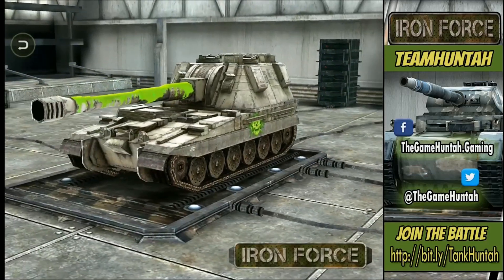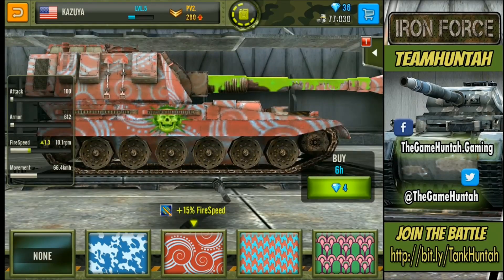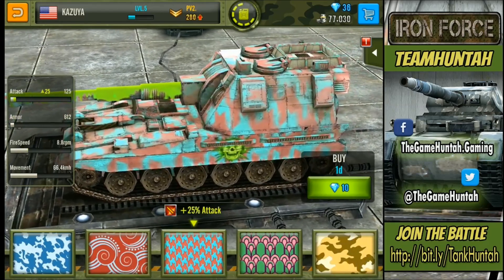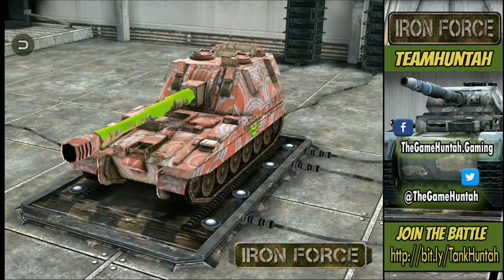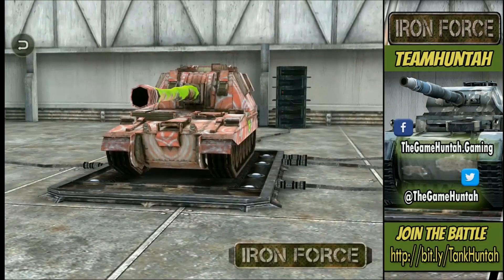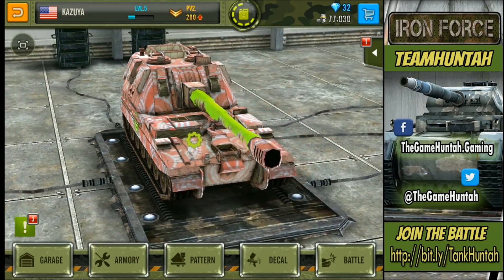Nice — maybe let's put a pattern on too. Most patterns cost diamonds, but let's see... 15% speed for six hours — I'll probably try that. And 25% attack — I think that's more than enough. Let's go for that one. One last picture of our Sirius before heading to the battlefield. It looks so badass, that's all I can say. I could spend hours just taking pictures. All right, let's go to the battlefield and take our Sirius for a spin!